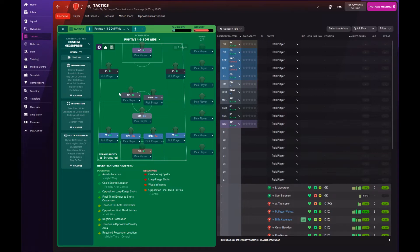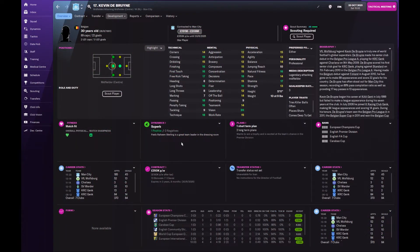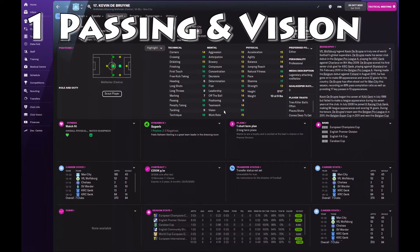We're going to start by looking at probably the best in the game and the world at this kind of role: Kevin De Bruyne at Manchester City. For all the money they've spent and all the good players they have, he's arguably the most important player and has been for quite some time. If we look at De Bruyne, he's got high stats almost everywhere, but the main ones for this role are passing and vision — spotting those opportunities and picking out passes on a regular, reliable basis.